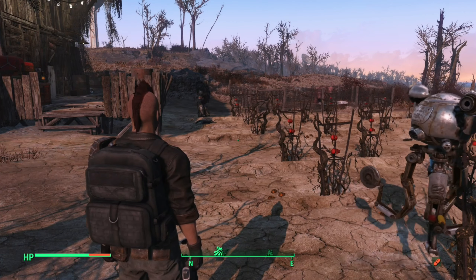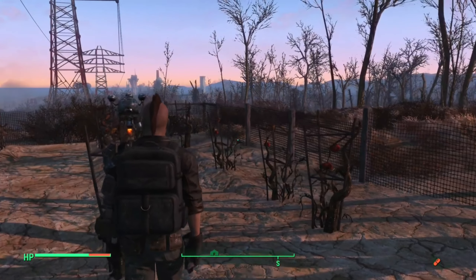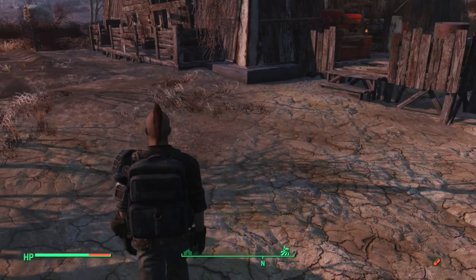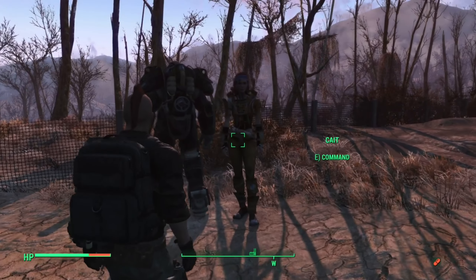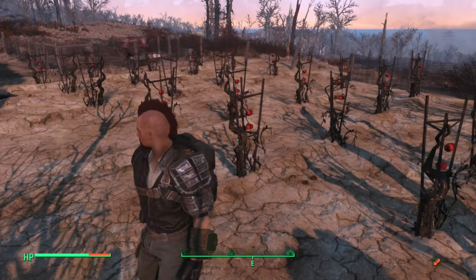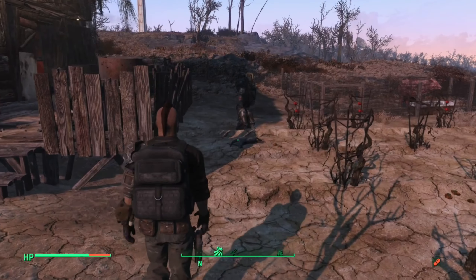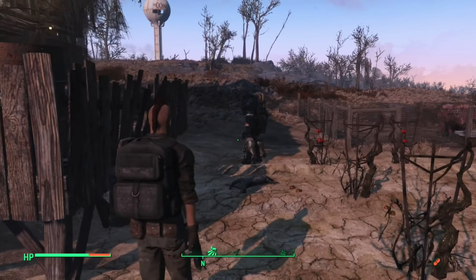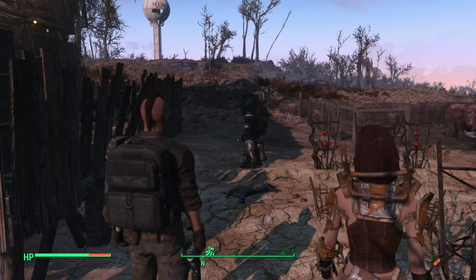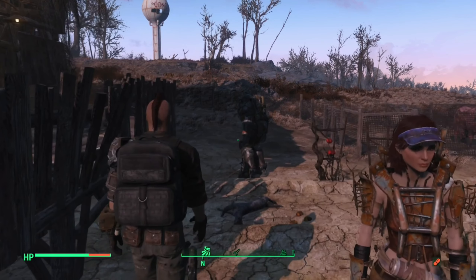For right now, my character's just a run and gun, and I'm using Start Me Up. Codsworth is a bit of a delusional robot, thinking Jake's somebody he's not. We have Cait and Paladin Danse — joined the Brotherhood of Steel mainly due to their power and free access to power armor. Comment down below what your character stories are — I'd like to know. Peace out, thanks for watching.